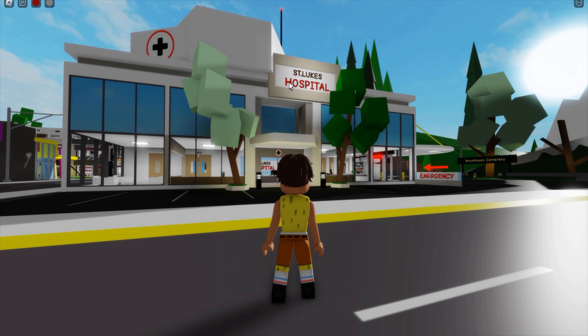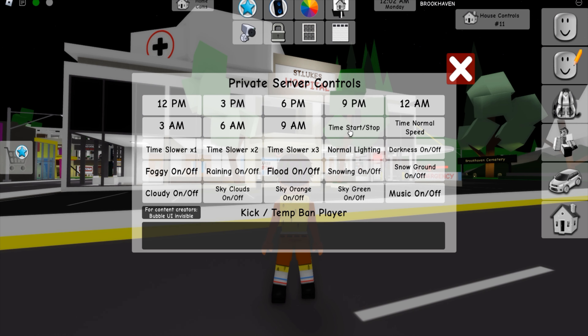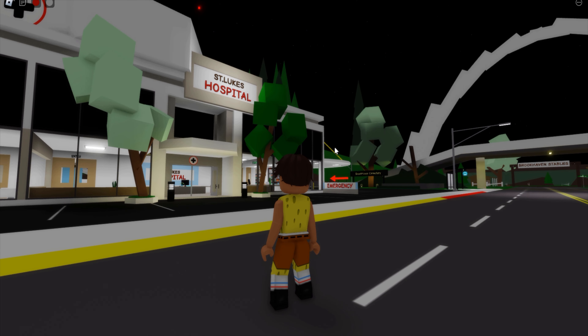And for this secret, guys, you guys are gonna need to make your way all the way to the hospital. And by the way, guys, you guys are gonna need to make it dark. So right now, I'm gonna change the time to dark. I'm doing this in a private server. You guys can do it in a public server as well, but I wanted to just change the time and not have any distractions. Because if I'm in a public server, everyone's gonna be following me and people are gonna be all in my way.